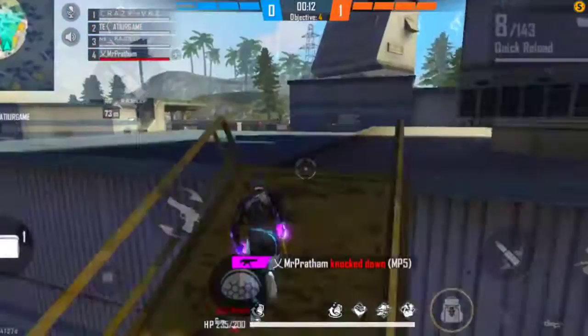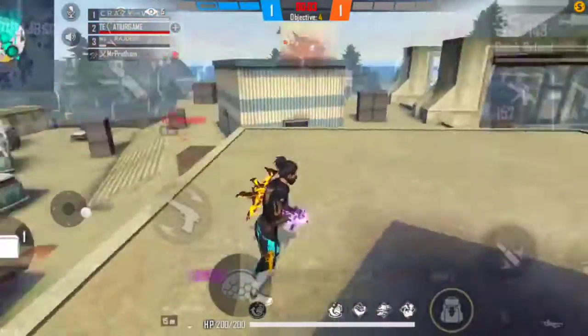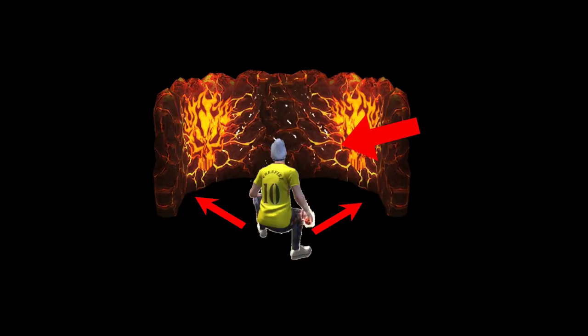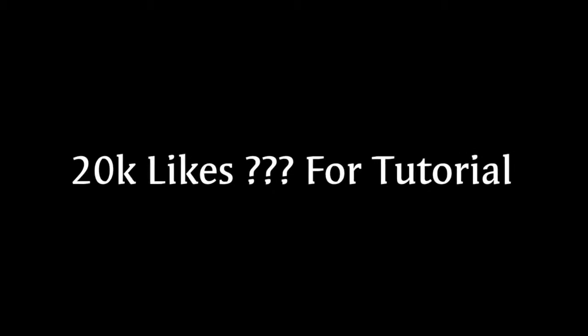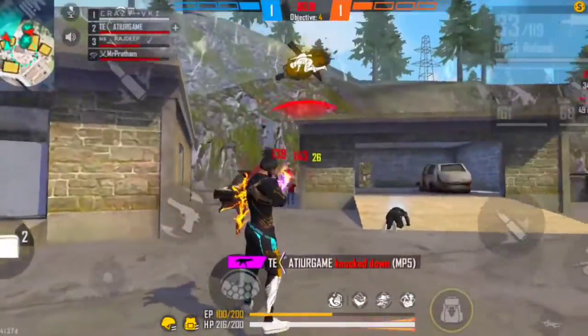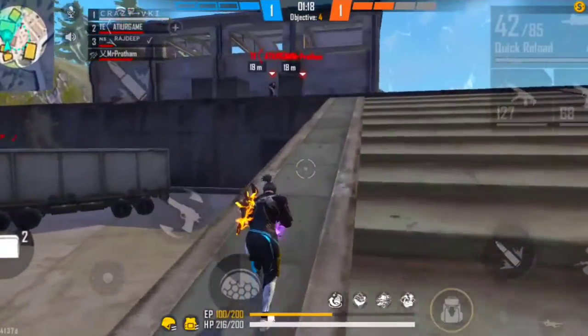This next trick is called the opposite gloo wall. Basically, like the sit-up gloo wall where the wall appears in front of your face, in this opposite trick the gloo wall appears behind you — that's why it's called opposite gloo wall. It doesn't have much practical use in real matches, but for people who like to make montages it looks very cool, as the wall keeps moving across the face in the clip.